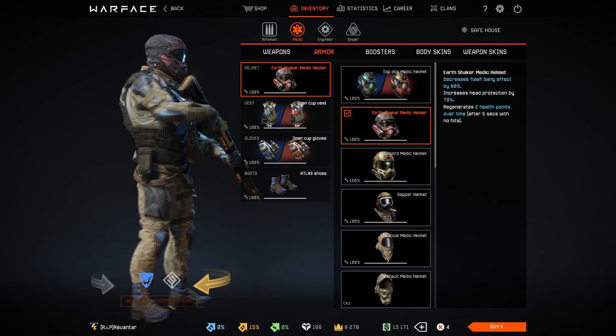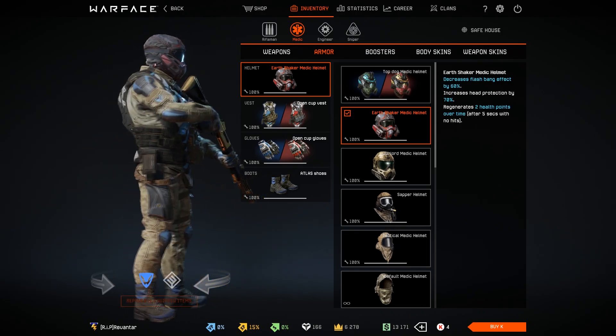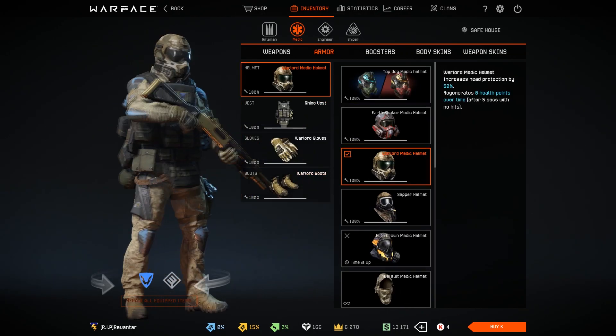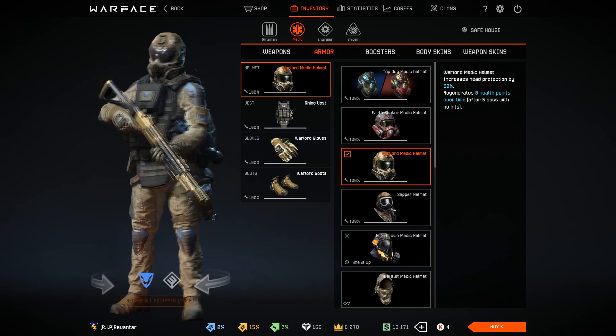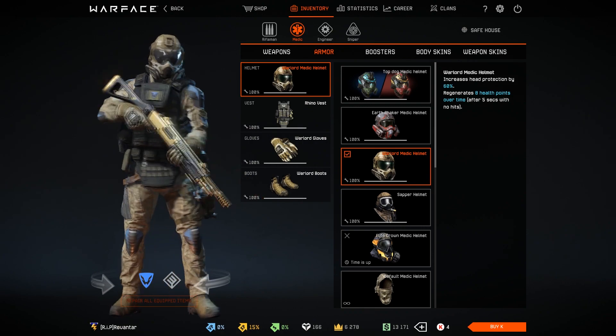Equipment is simple with medic. If you want the best of the best, put on the Earthshaker helmet, Open Cup vest, Open Cup gloves, and Atlas shoes — that's what I personally use and it shows great results. If you don't have those items, put on the Warlord helmet, Rhino vest, Warlord gloves and boots. Also a very solid combo.